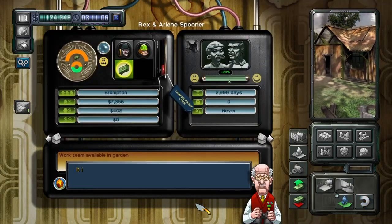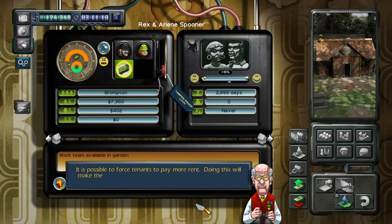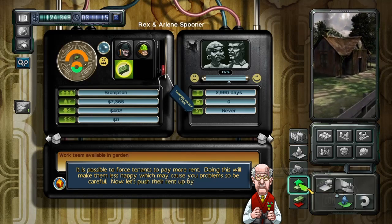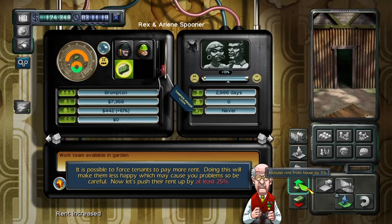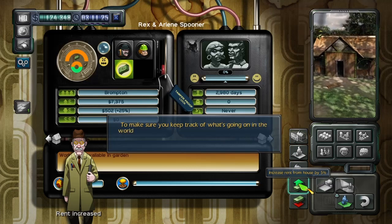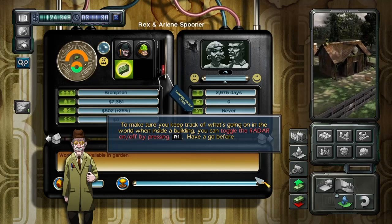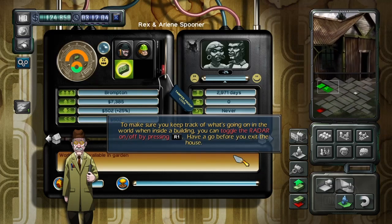It is possible to force tenants to pay more rent. Doing this will make them less happy, which may cause you problems, so be careful. Now let's push their rent up by at least 25%. To make sure you keep track of what's going on in the world when inside a building, you can toggle the radar on and off by pressing R1. Have a go before you exit the house.